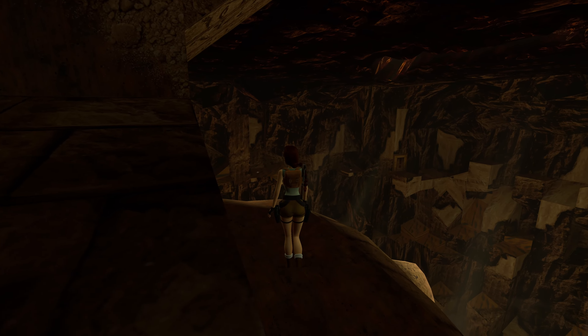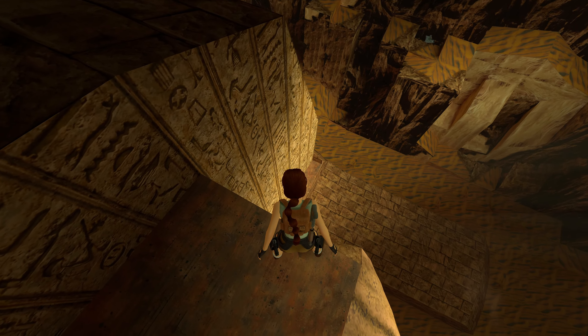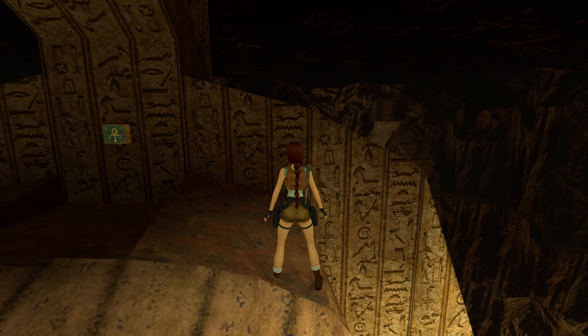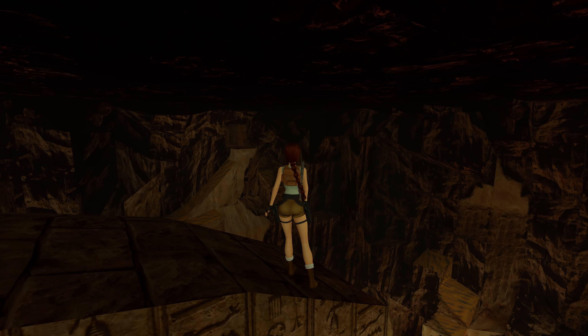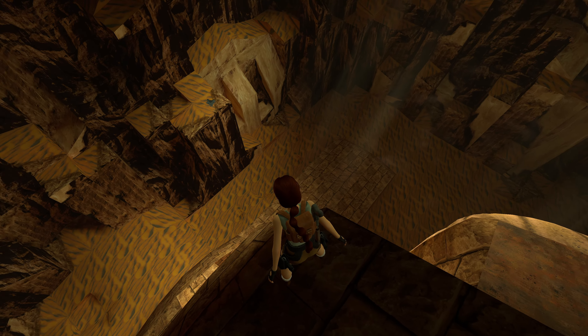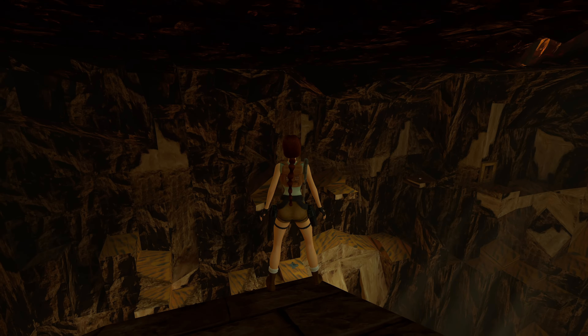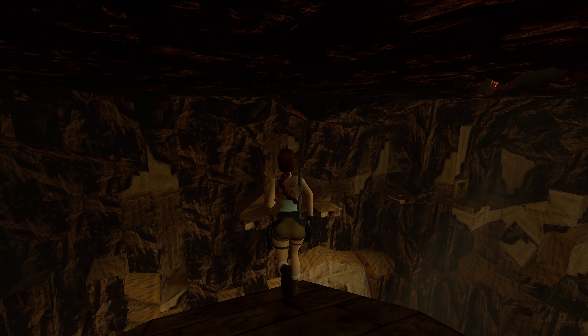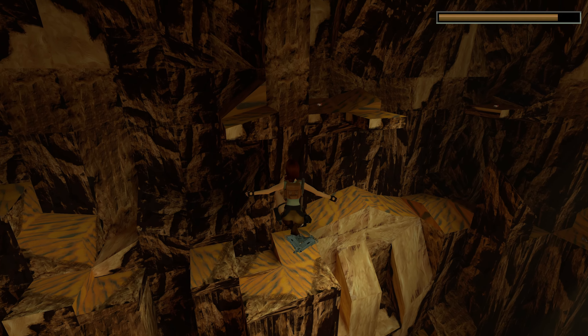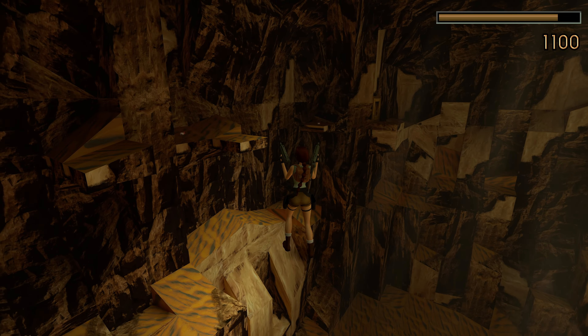We will head to the one and only secret in the level. You can see down below what seems to be floating guns — it's actually something we can land on. Just do a running jump and aim straight for that pair of guns. And I present to you our first fully automatic weapons — the Uzis. And they look stunning.